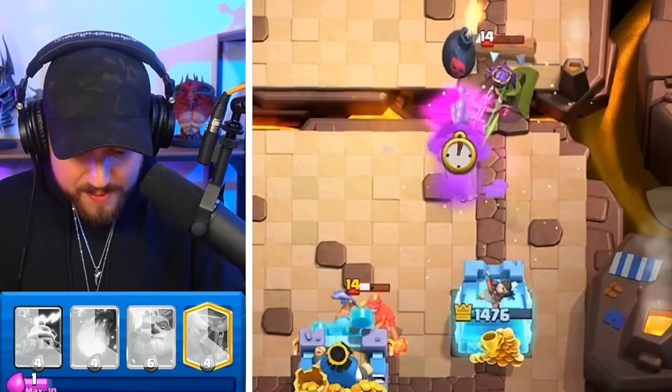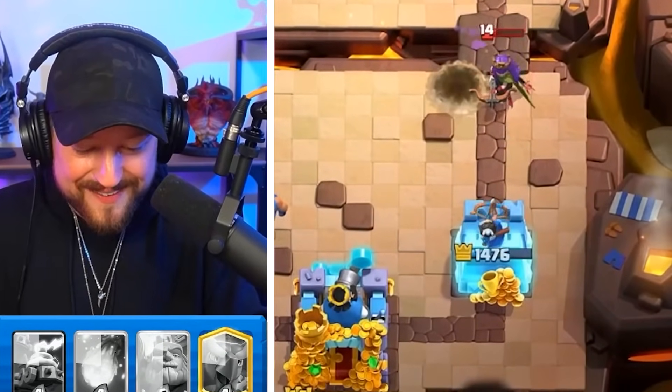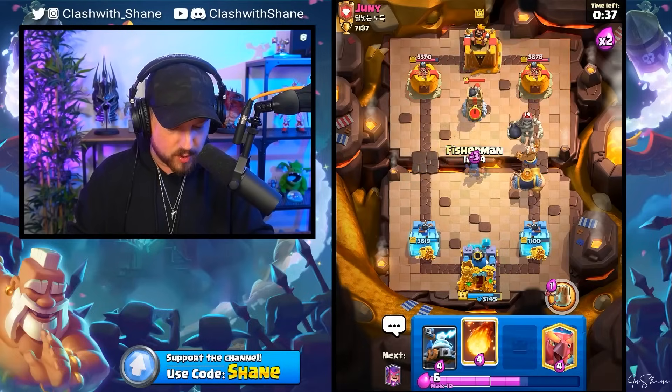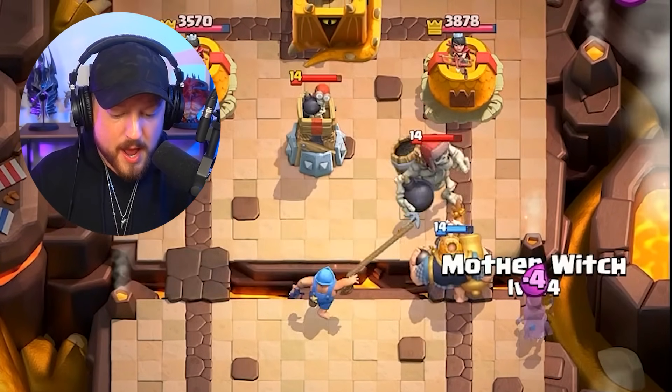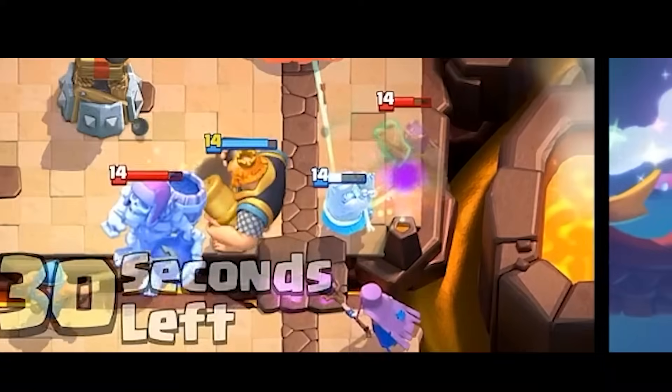That was supposed to be a Log spell, not a Mother Witch. My goal right now is to get the Monk in front of the Royal Giant to hopefully destroy the Archer Queen. Monk goes in, we fisherman away. The giant's out of the way of our Royal Giant, and then we got Monk ability. Monk ability destroys the Archer Queen!